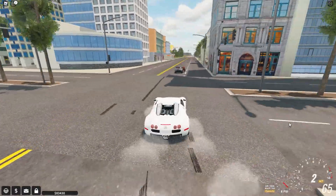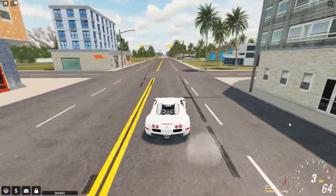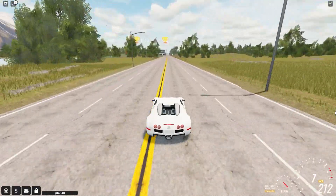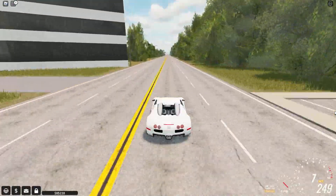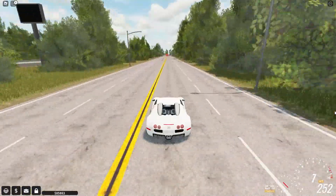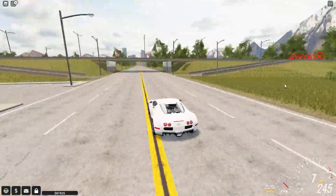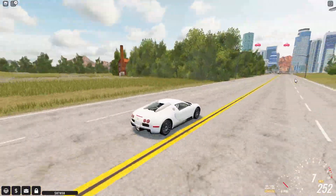Before I go customize it, I want to give it a test run. I can't believe I already crashed into someone's character. Let's just take this on a test run straight down this straightaway here and see how fast this Bugatti can go. We're already at 220, going very fast. I think this might top out at 250. We're at 252. Now the thing is, I think the Hennessy Venom GT is actually faster in top speed anyway.